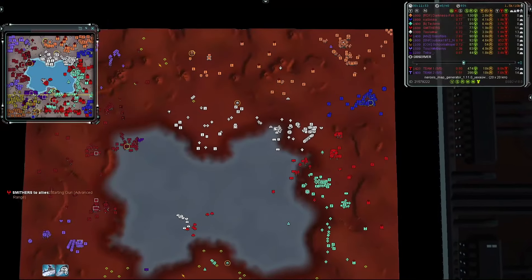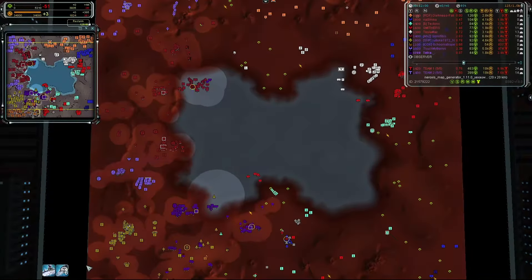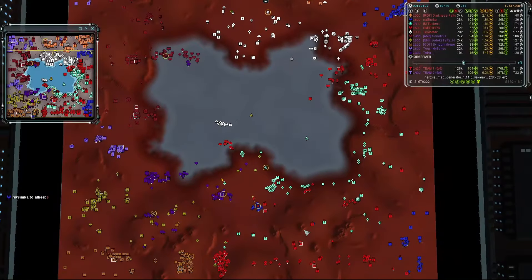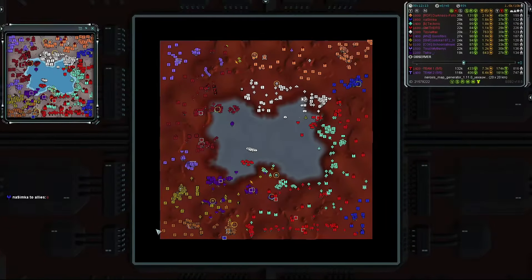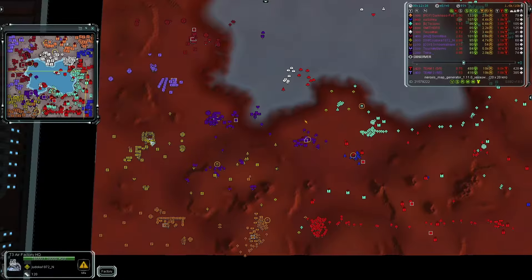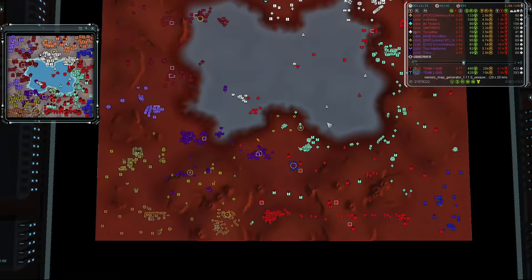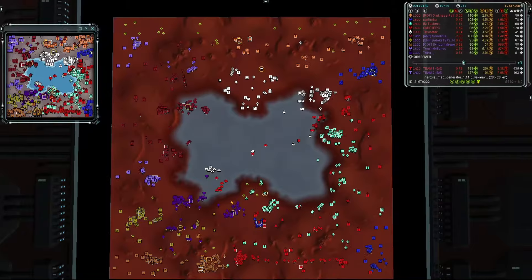Both teams now have T3 air, so ACUs that are far forward need to be aware of potential strat bomber threats. I don't see early strats likely — more likely ASF and T2 production, maybe some Januses to deal with incoming land threats. There's water in the middle where ACUs could take cover, so it's not a massive advantage to send strats in.